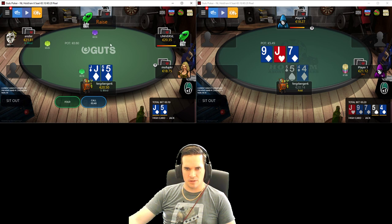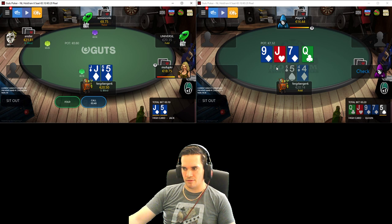Jack 5 suited - we will consider going for the steal if it's folded around, but the position opens up so it's a pretty trivial fold. And the 4-5, obviously we just let it go pre-flop without any fighting.